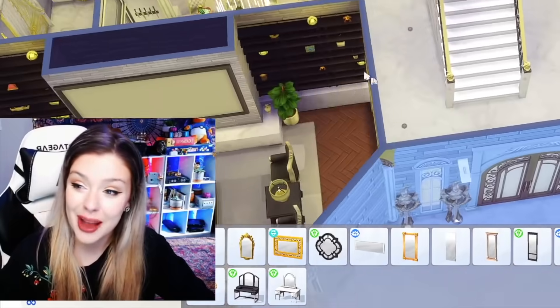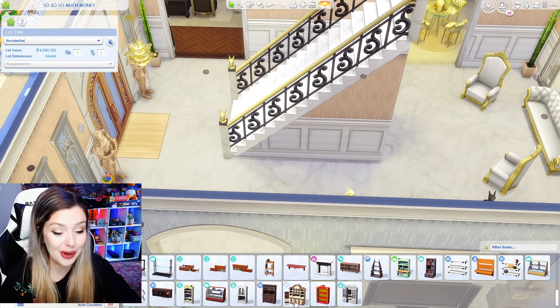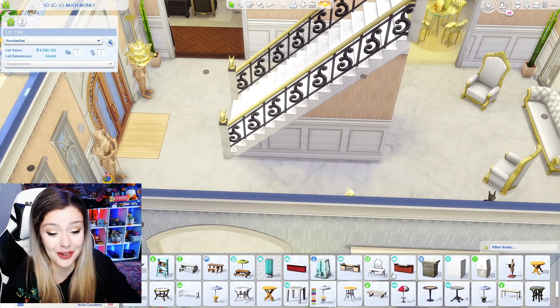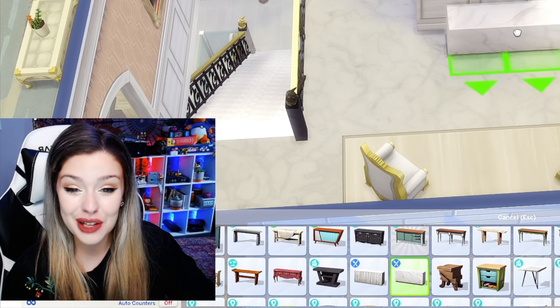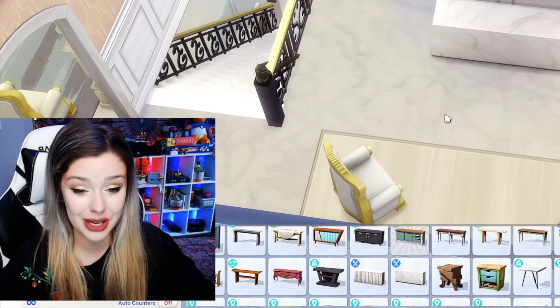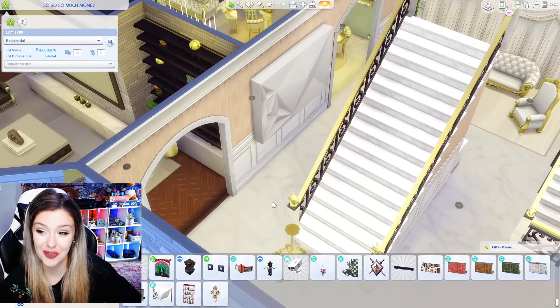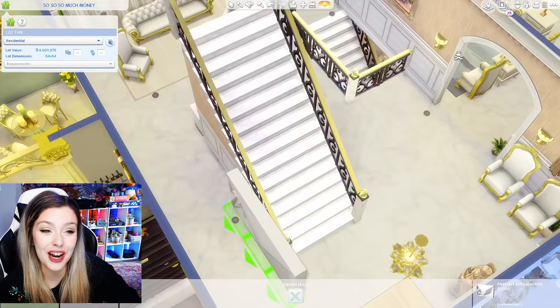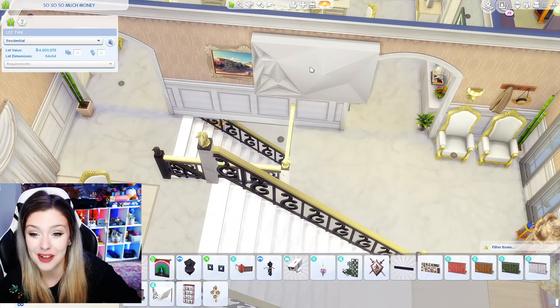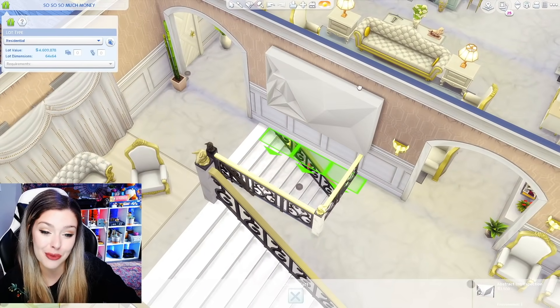Hallways are like the most hated thing for me — I never know what the heck to put in them. But honestly, when I started this I had no idea we would even get this far. I think this is going to put us over. We are at 4.6! We finally freaking made it! Now we can go upstairs and start some of the rooms up there.